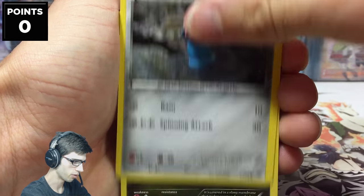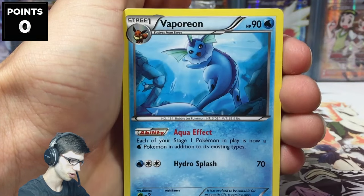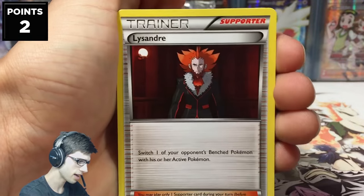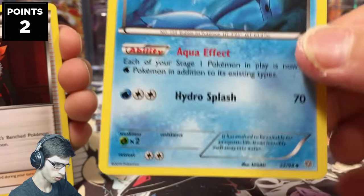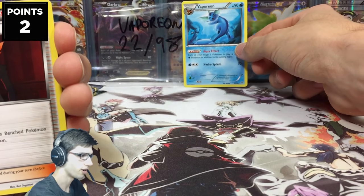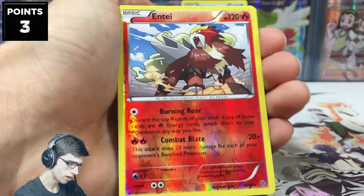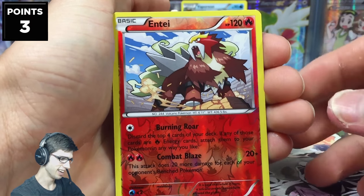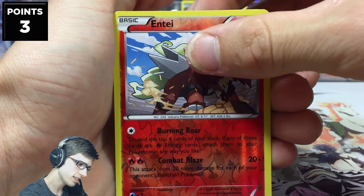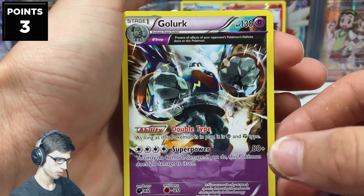We have Unknown, Beldum, Gumi, Inkay, Beltoi, Porygon2 - and straight up, we have two points on the board already. This is my competitive pick, Vaporeon - number 22 out of 98 - what a way to kick it off! We've got Lysander, a reverse rare Entei, so now we've got three points on the board - Entei is worth one point. Our rare for the pack is a Golurk regular rare, so no points there, but that's three points on the board already.